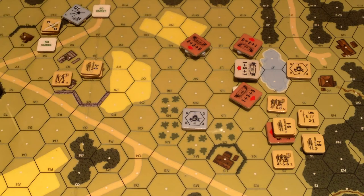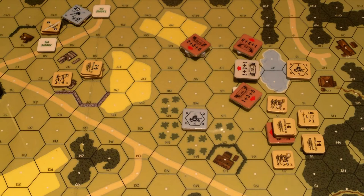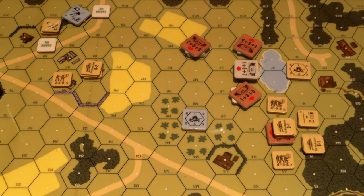The Canadians' mortar over here, which was broken then repaired, is now broken again. Let's see if they can repair it - also needs a one. Got a five, so it remains broken. I think that's everything we want to do here. The Germans could do stuff with this prisoner but they don't want to. Prep fire phase.